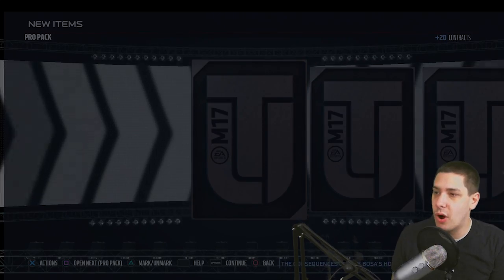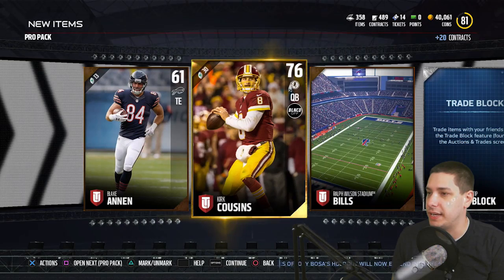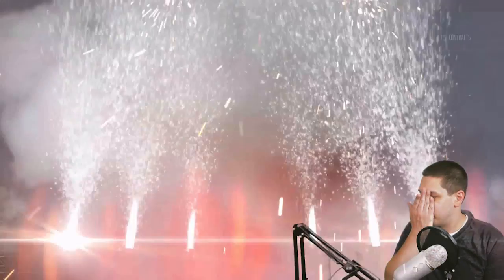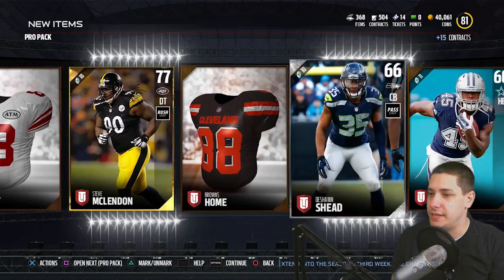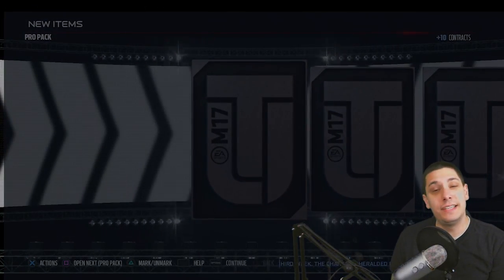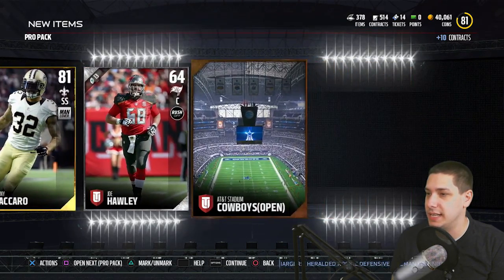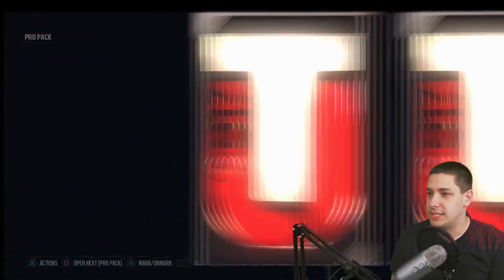Let's continue on. Another pro pack. Damn it — Kirk Cousins, get off my screen. You bastard. We've got to be getting close to halfway through the pro packs. We get another shitty gold card. No elites yet — out of all these packs. You just cannot pull elites in this game. Kenny Vaccaro at least is an above-80 overall gold. I'm getting down to the point where I'm excited to pull something that's over 80 overall. Sheesh.